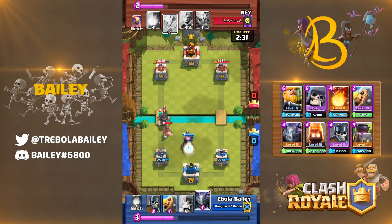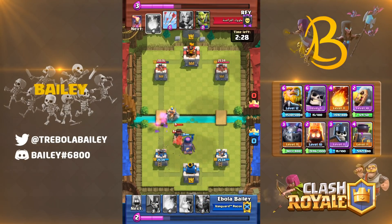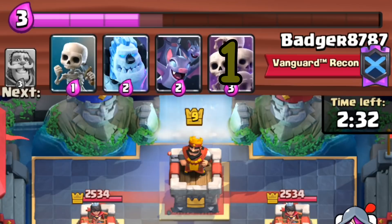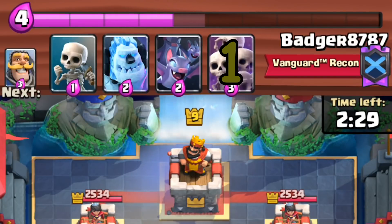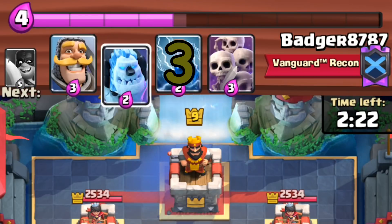It's very simple to do, but I'll go through it anyway. Firstly, you'll need to identify their best counter to your win condition. Once you've done that, you can count their cards one by one until they're back to it. Four cards later and they're able to get the counter again, so you can hopefully attack within that time.